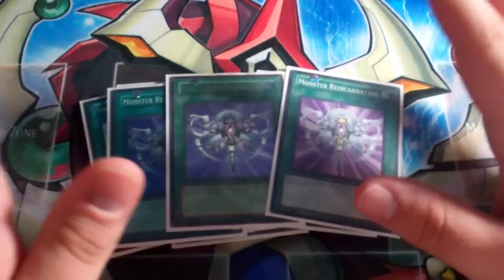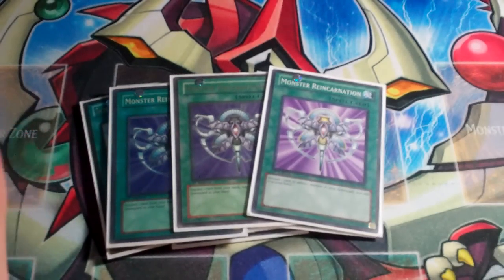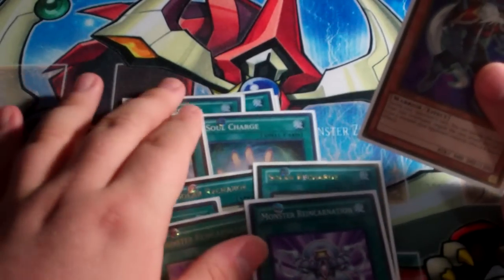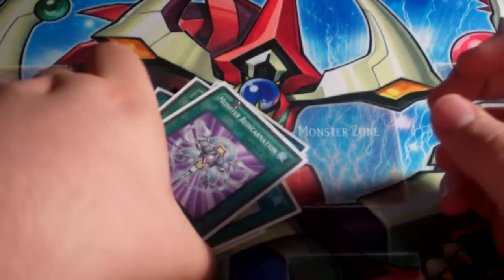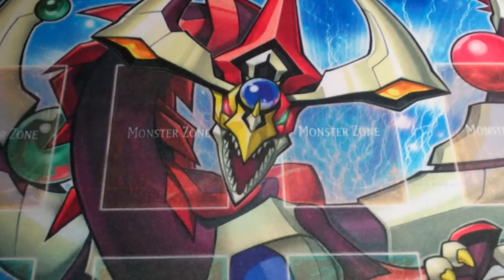And then the last three spells in the form of Monster Reincarnation. These three I would cut in a heartbeat for Rainbow Kuriboh or Kuribandit. So all the cards I would cut if you want to build this deck: cut the playset of triple Necro Gardna, the Monster Reincarnation, one of the Soul Charges, and Foolish Burial — because I find room for traps to be very consistent, those being three Phoenix Wing Wind Blast and three Breakthrough Skill. Those are really the only traps I ever find I need in the deck anyway.